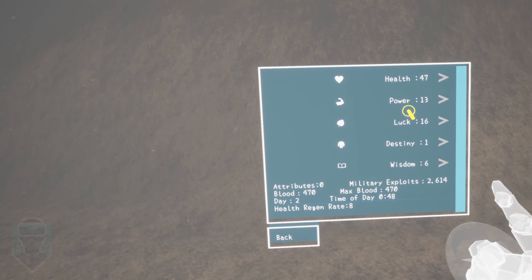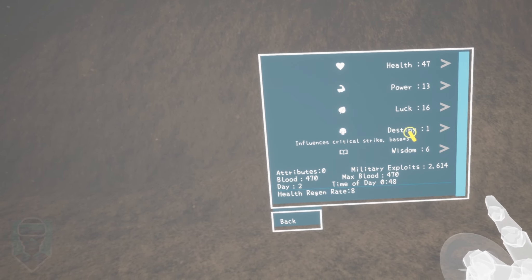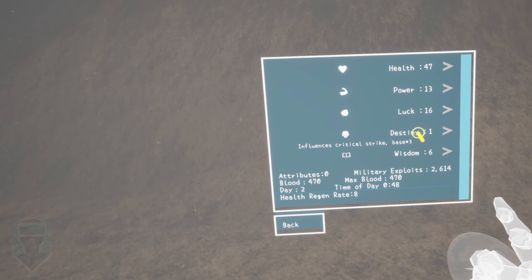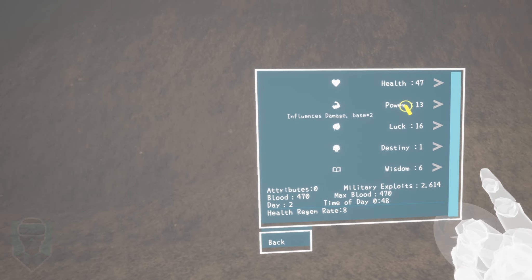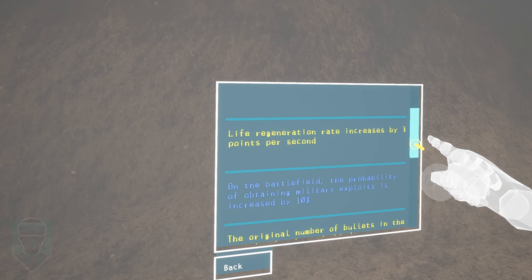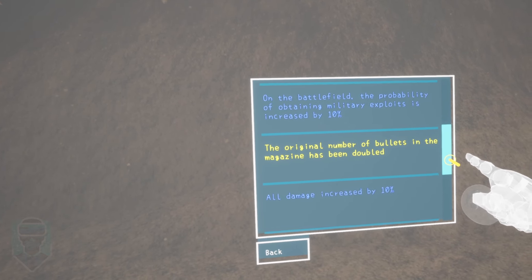The attribute point system lets you divvy points out to different stats to match your playstyle. If you want to deal more damage, you dump your points into power. If you want to be able to take more damage, you dump those points into health. It's pretty straightforward and gives you some flexibility when working towards your own approach to this adventure.